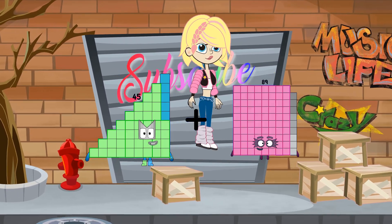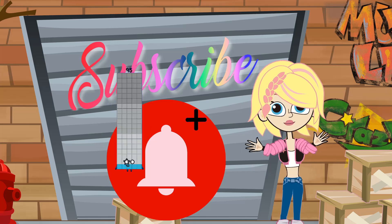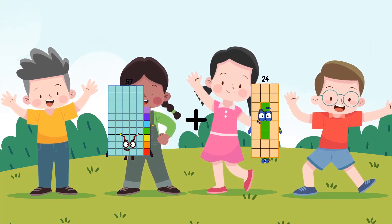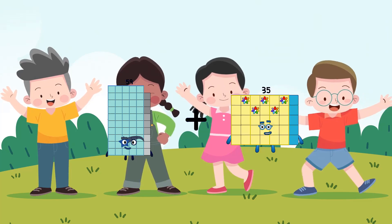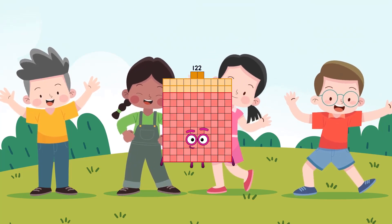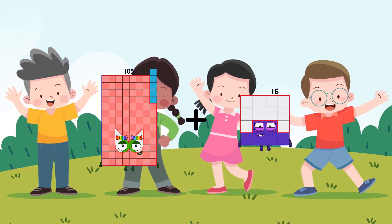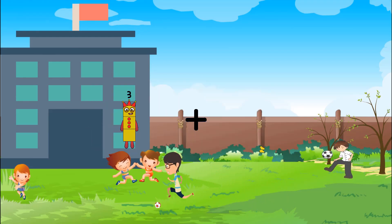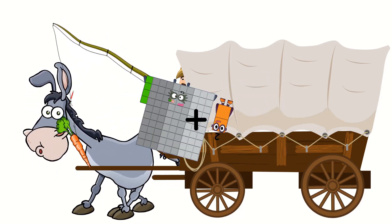45 plus 18 equals 63. 57 plus 24 equals 81. 59 plus 63 equals 122. 105 plus 72 equals 177. 94 plus 2 equals 96.